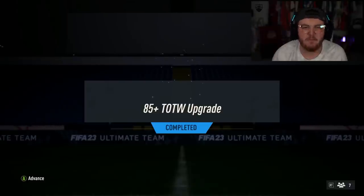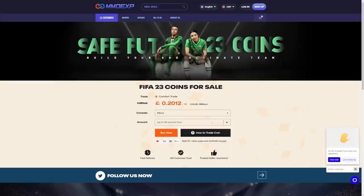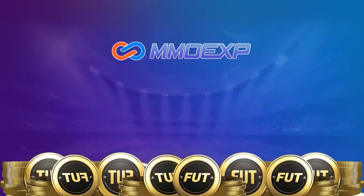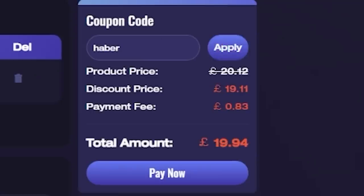EA dropped the 85-plus Team of the Week upgrade. Let's open up a bunch of these and see if we get some decent informs. For cheap, fast and reliable FIFA coins, check out MMO EXP. There is a link down below and use the code HABER to get yourself 5% off all of your orders.